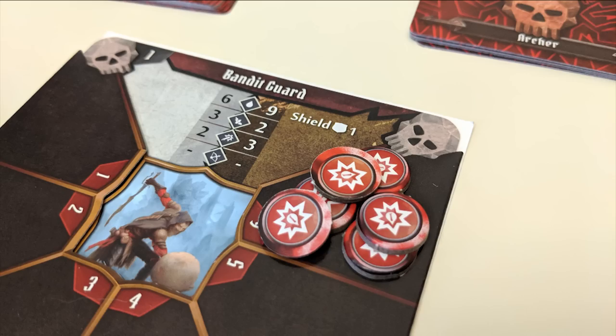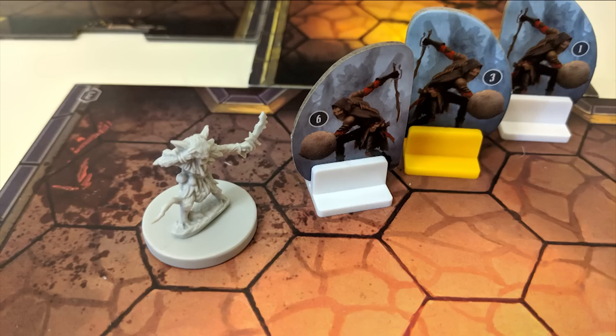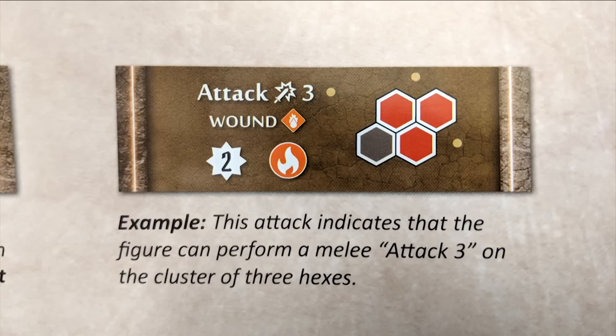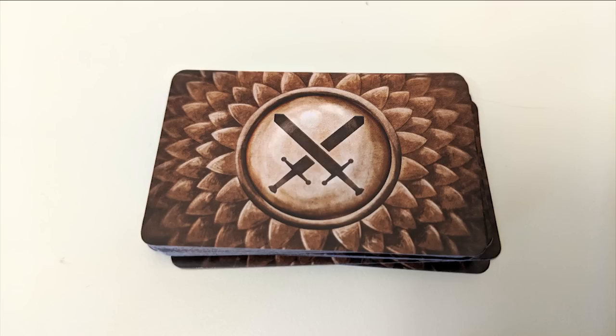Once they have a number of damage tokens equal to their health value, they're removed from the board and a single money token appears in their place. If an ability gives you advantage on an attack, you draw two modifier cards and use the best one. If you have disadvantage — for example if you're using a ranged attack on a target in an adjacent hex — then you draw two modifiers and use the worst one. Some attacks feature area effects, indicated by a diagram of red hexes. This means that the attack can affect any targets within that arrangement of hexes on the board based on your character's position that they have line of sight to, requiring a new modifier card for each target present.